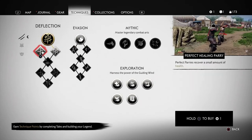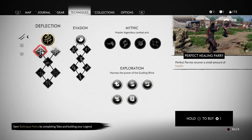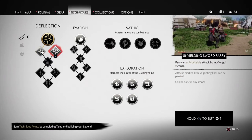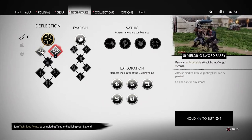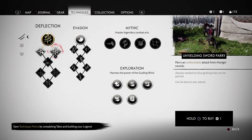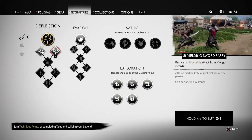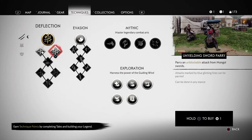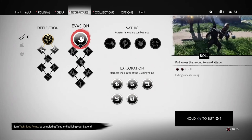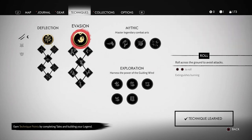Let me check this out — Perfect Healing Parry: perfect parries recover a small amount of health — that could be useful. Unyielding Sword Parry: parry an unblockable attack from Mongol swords. I need to get this Evasion roll — that could be very helpful as well. Alright, now my points are spent.